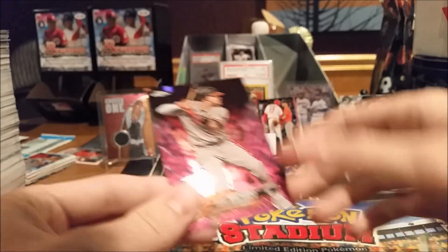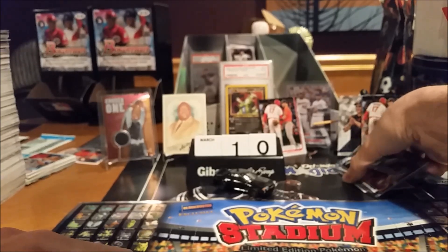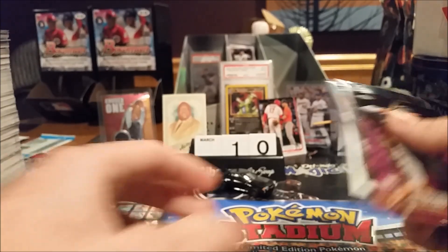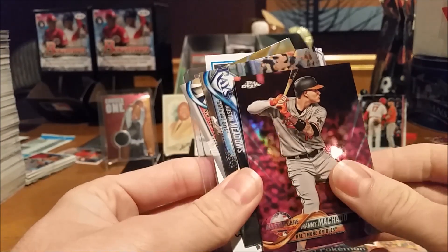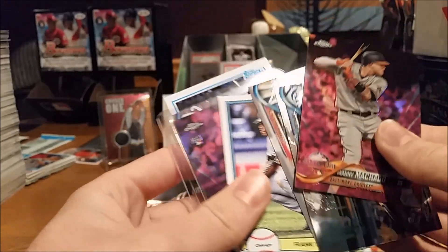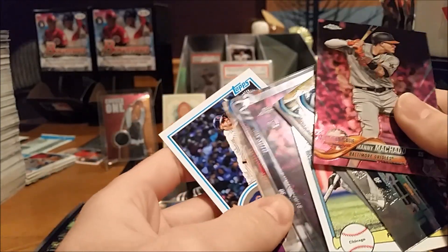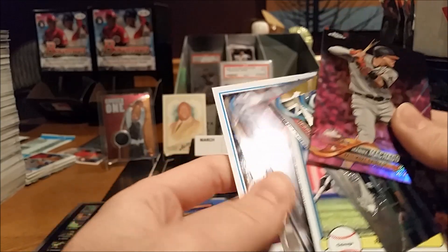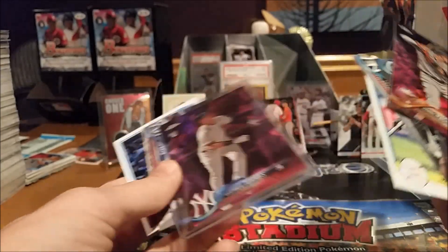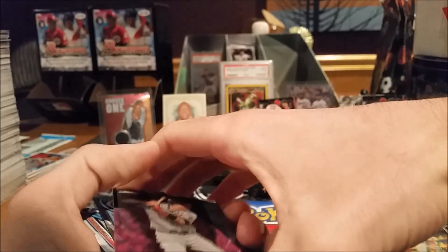I would say that's the better of the two cards there. Gonna have to take a vote for this week's top card: Manny Machado, Austin Meadows Gold, Lance Lynn, Frank Thomas, Pink Glyber Torres, Guansodo rookie, and this Chris Bryant. I'm thinking this one's gonna win, but I thought this one was the best — but I don't make that decision, necessarily.